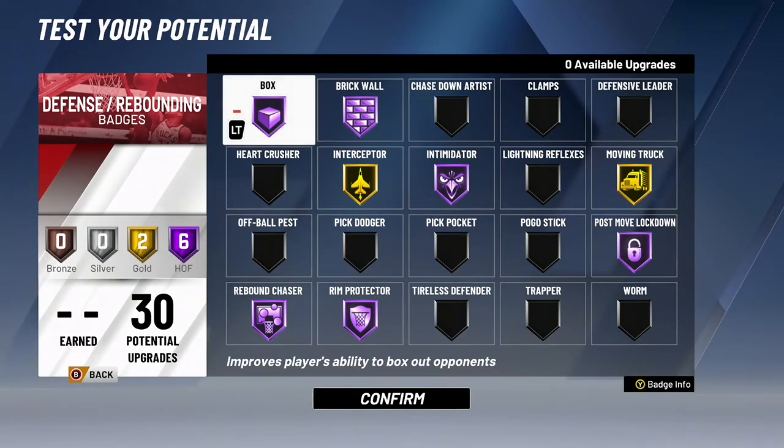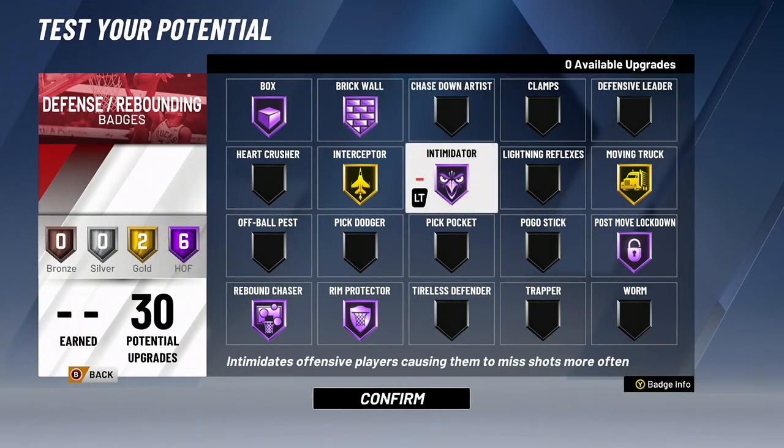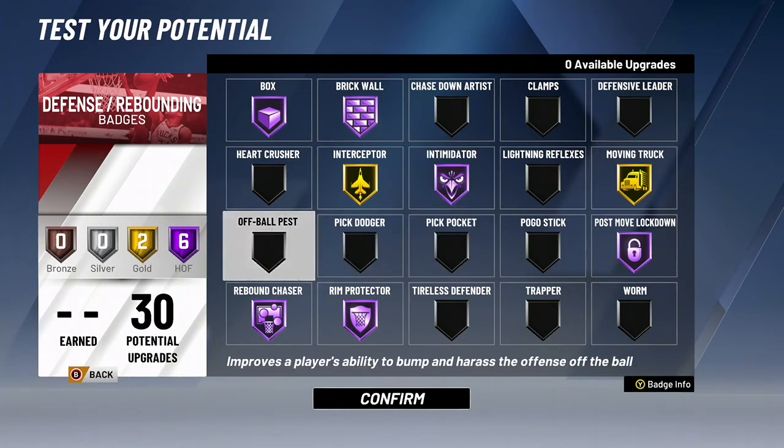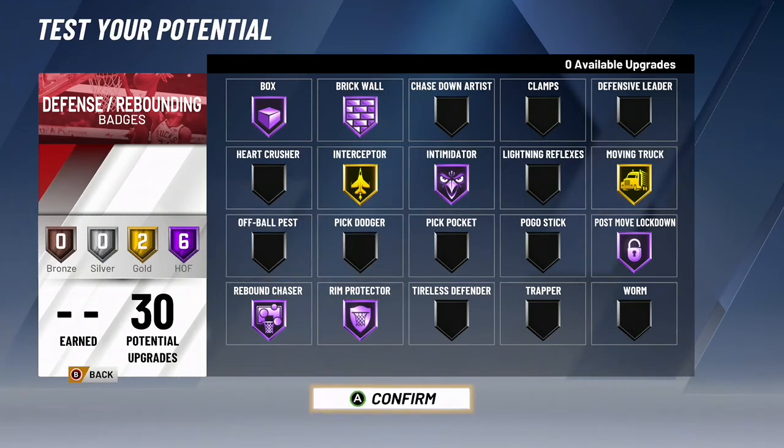I'm going to be getting hall of fame go bots. The brick walls are OP — I dropped Curry. Like, Curry ran into me and he just fell on the ground. Intimidator, literally — there's a post score and I have intimidator hall of fame, which is going to help with that. Post move lockdown of course is also going to help with post scores. Rim protector is also going to help with post scores. Rebounds is just glass clean and stuff.